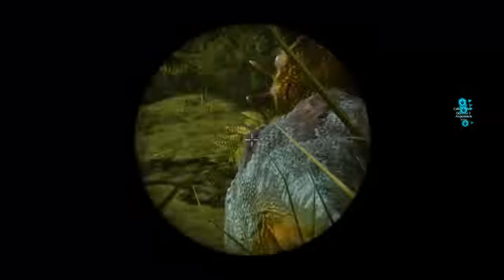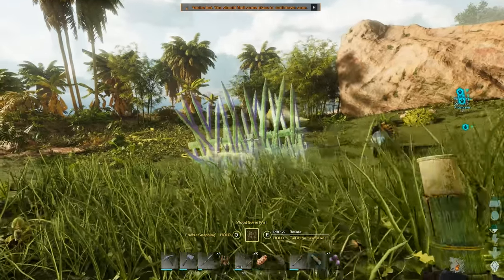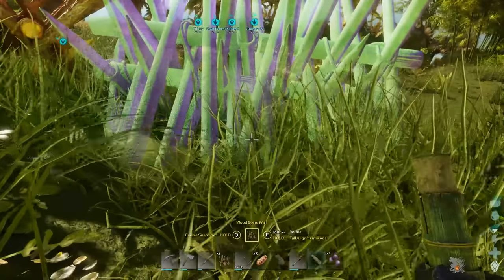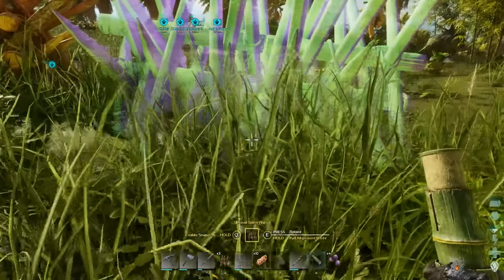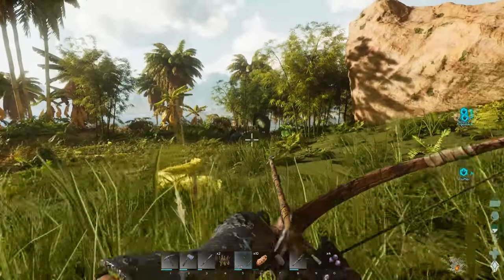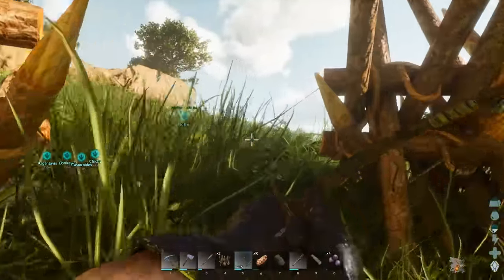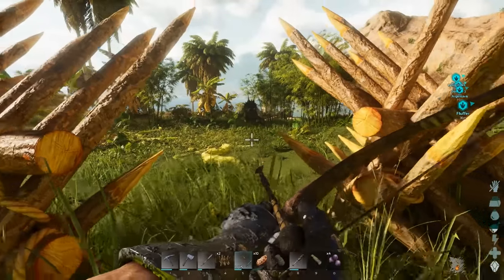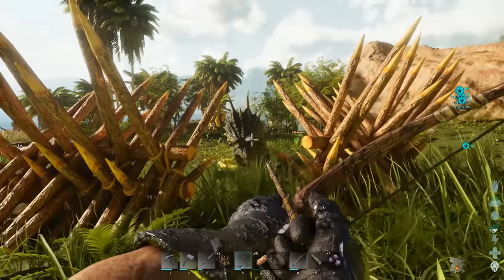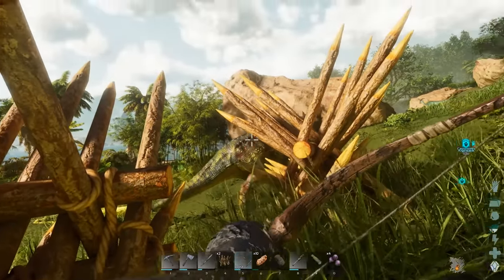Let's try something a bit bigger this time. There's a baby trike and there's his mummy. I don't have any good weapons, so what I'm going to do is put down the spike wall. Leave a gap in the centre so you can walk between it, and try and angle it at a V so the trike will get stuck in it. Shoot it with a rock or an arrow — angry mummy will come and try and kill you. She'll start hitting the spike wall.